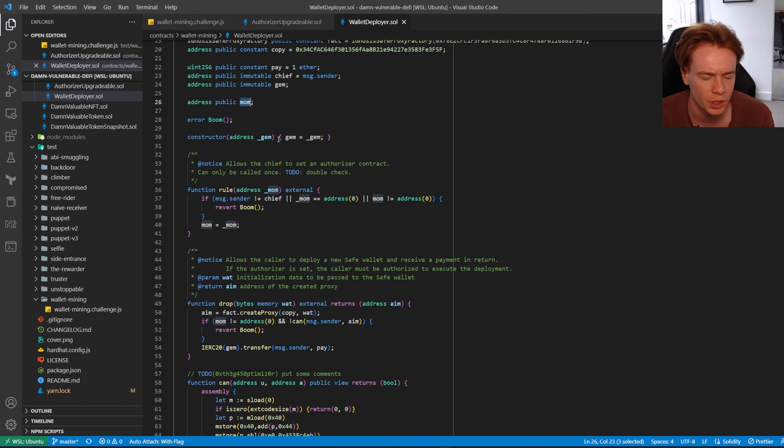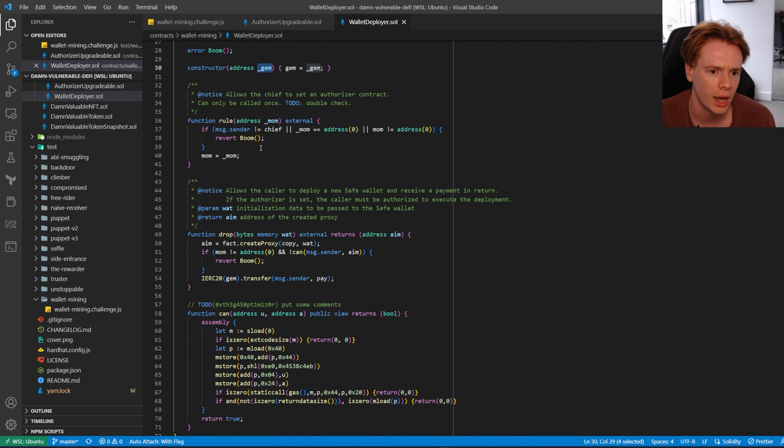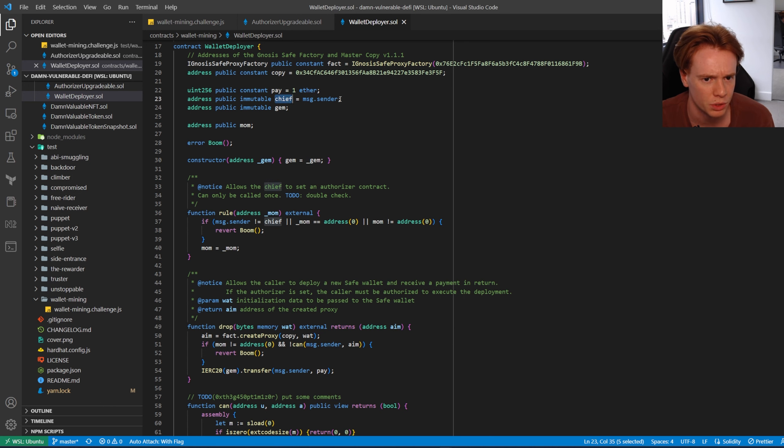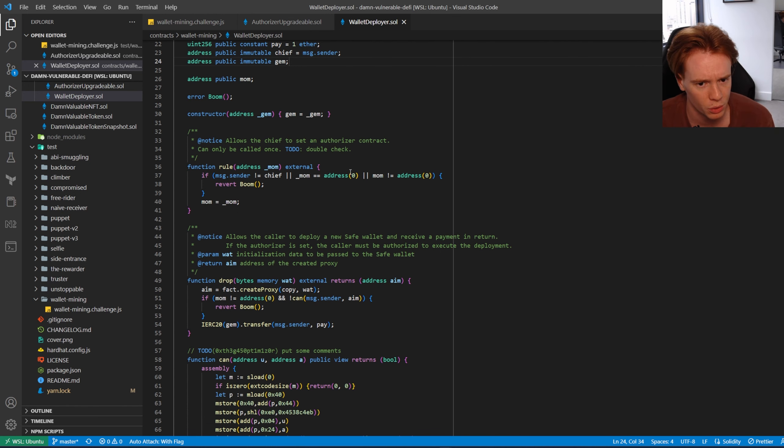When this is deployed, the gem is assigned to whatever is passed in the constructor. The first function is 'rule', which allows the chief to set an authorizer contract and can only be called once. If message.sender equals chief — and chief is equal to message.sender when initially created — and mom equals zero, then we set mom equal to mom (the authorizer parameter).